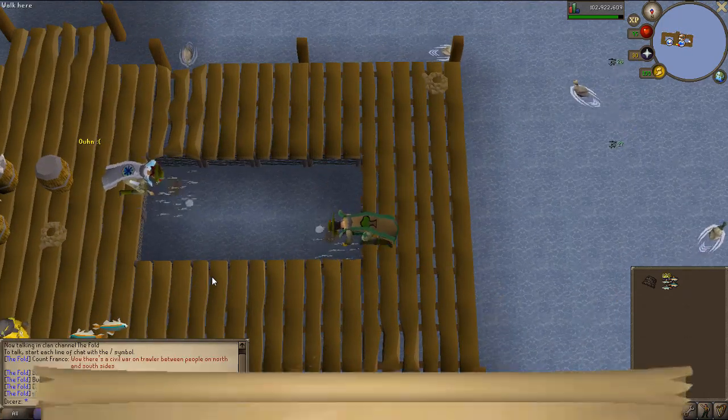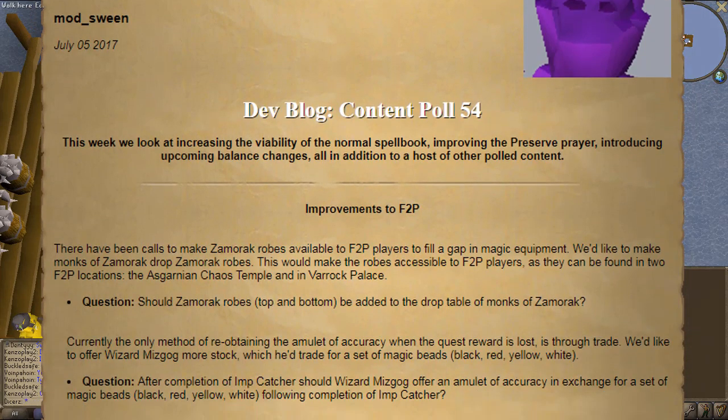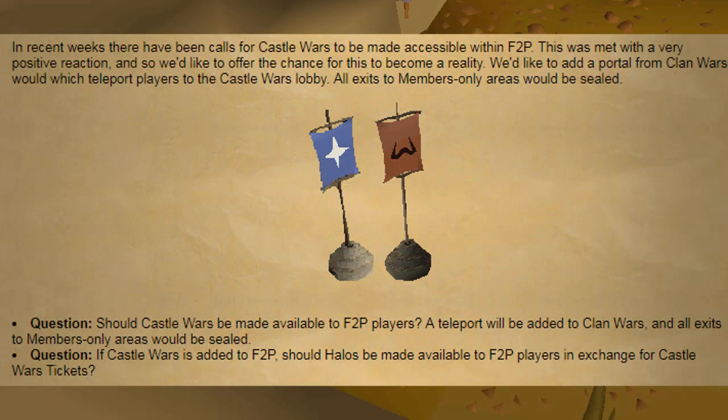Yesterday a dev blog was released for content poll 54, covering what will be in the next poll. We'll cover what I believe to be the big ones. The first is improvements to free to play — they want to add Zamorak robes to F2P to buff free-to-play magic a little bit, and also introduce free-to-play castle wars. Imagine playing castle wars when everyone isn't just running around with ancient magics and barraging everyone. You try to capture the flag today and there are like three guys sitting there with two dozen barricades just spamming ancients — it's not really fun.